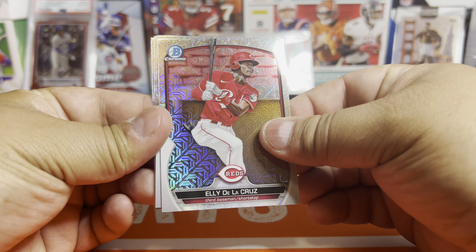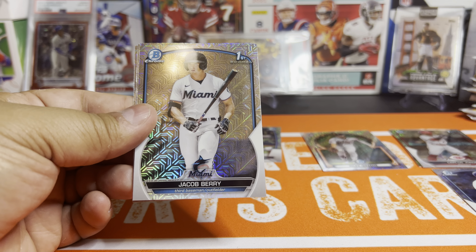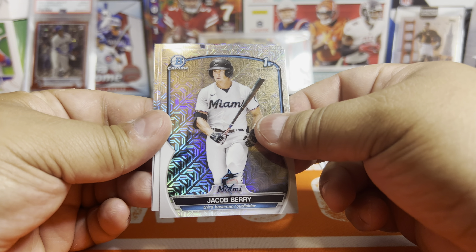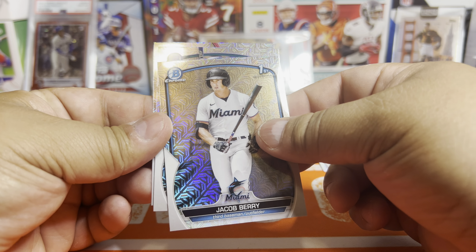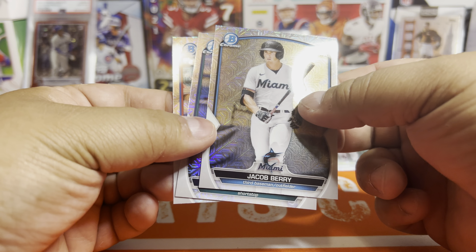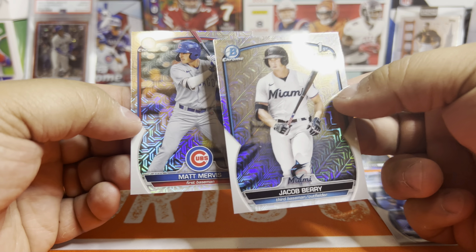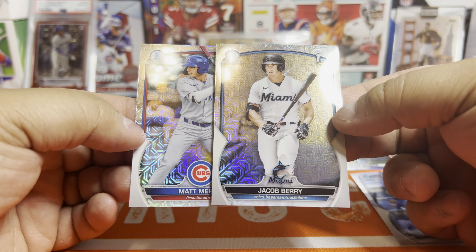We got our rookies. There's a nice Jacob Berry — very nice one. I need him in paper to finish my set. Alex Sanchez, Matt Mervis — that's a great little pack right there. Both the Mervis and the Berry look nice and centered. Very nice and centered.